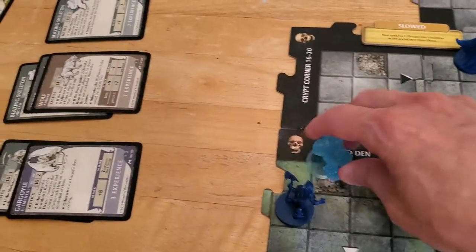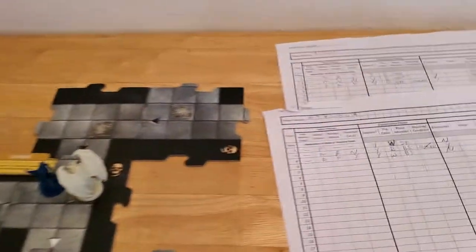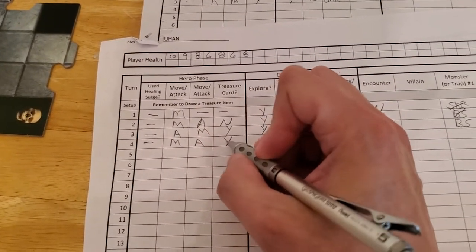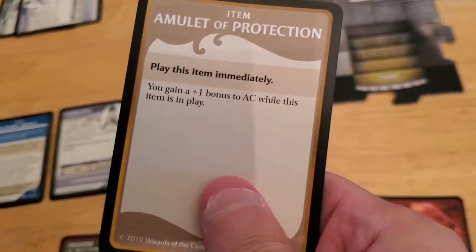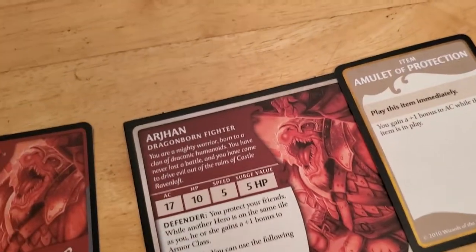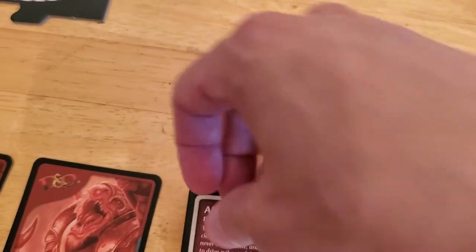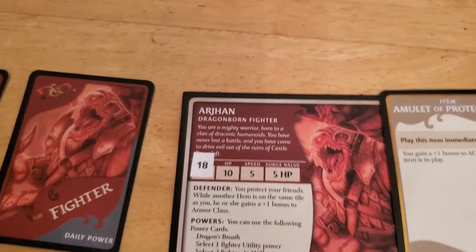So Blazing Skeleton goes down, which means Arjun will get treasure. Let's update the sheet here. We didn't use a Surge, we moved, we attacked, we killed, so we get treasure, and then we will be exploring because we're on an unexplored edge, but let's get our treasure first. Amulet of Protection — you gain plus one. I'll have Arjun hold on to that. And to remind me that I have it, I'll grab this thing here — I just printed these up with my label maker — and I'll just put that there because I'm more likely to remember that I have it when I see that.